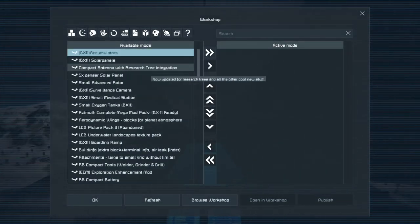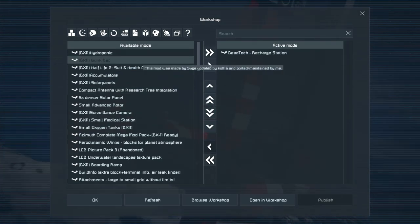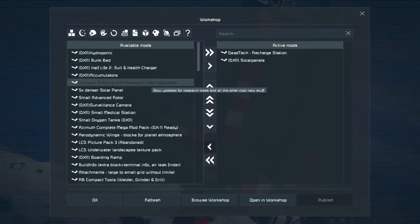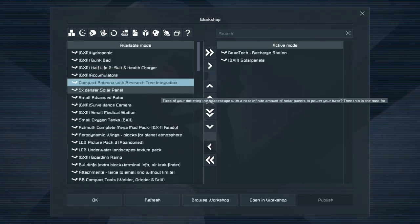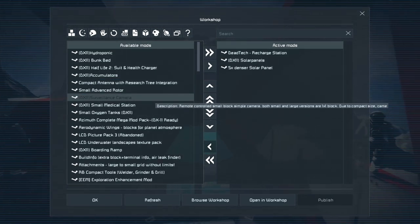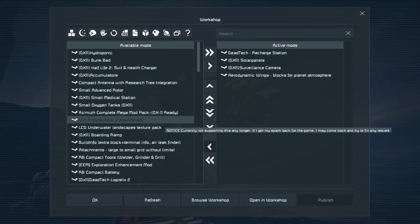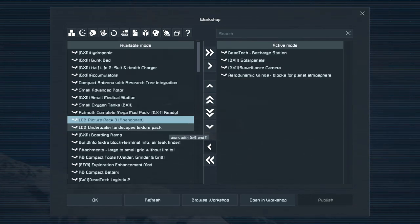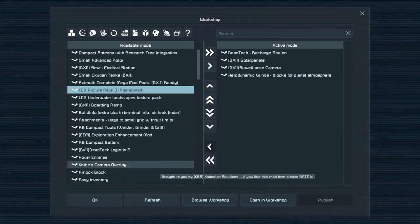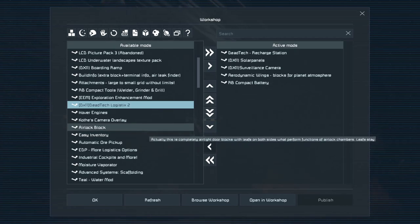Let's see the mods. I have a very large amount of mods here, but we're going to go with the dead-text recharge station — I always like that one, it's a cool little recharge station that's a bit more manageable. Aerodynamic wings is always really, really good. Let's do compact batteries — those are good for drones and things like that.